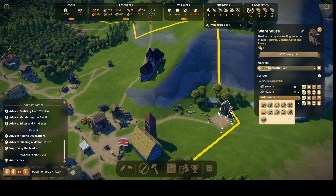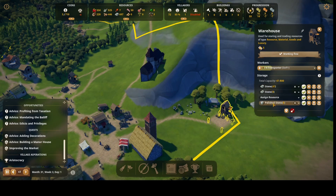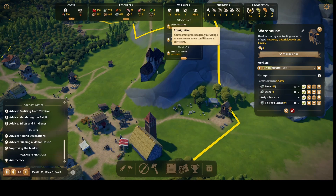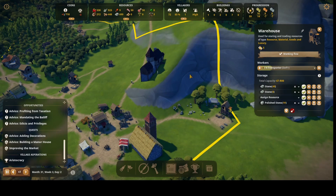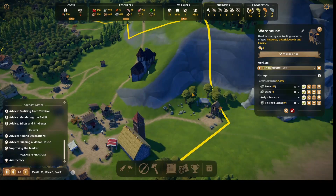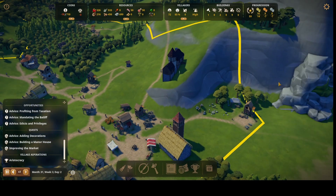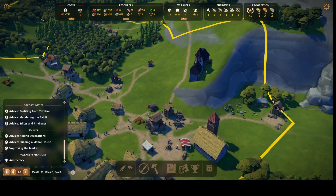I'll just go with polished stone for this warehouse and see how these fill up. It looks like it's going to fill up with stone pretty quickly. Let me open the other one back up. I don't need too many people for this since it's going to be right here — only a small area.